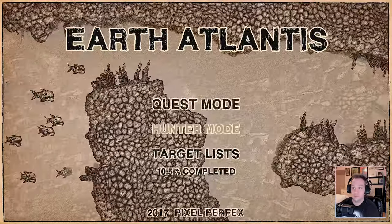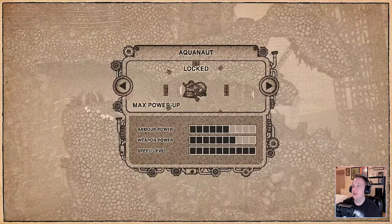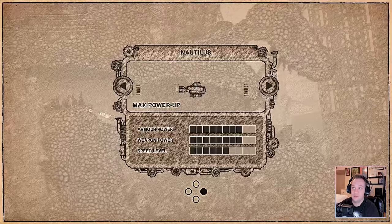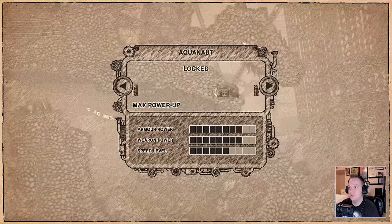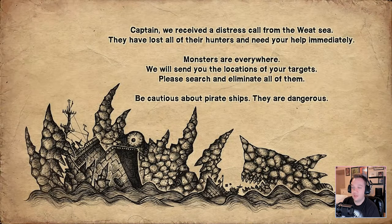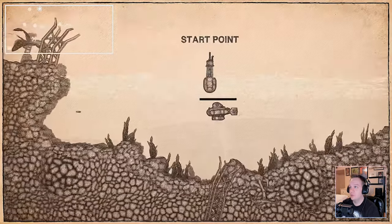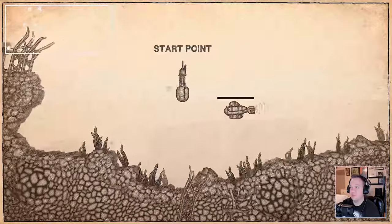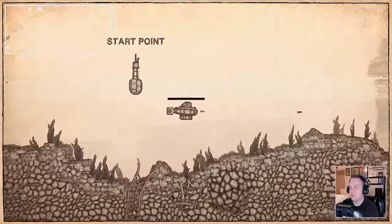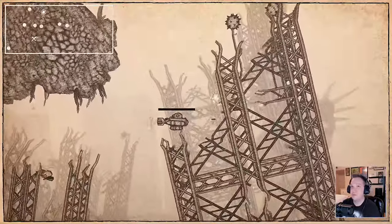One of the shmups I picked up recently is called Earth Atlantis - it's kind of a shmup but you get to run around the world. I haven't unlocked any ships yet, only the Nautilus. This game is pretty cool, I really dig the art style. You basically run around the map and hunt down bosses. You can move back and forth and flip your ship around.